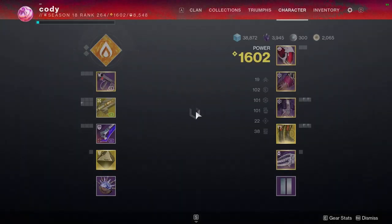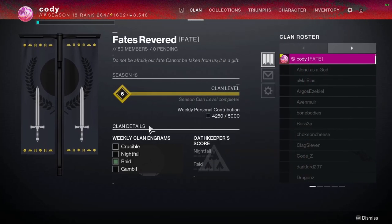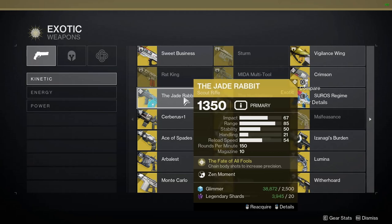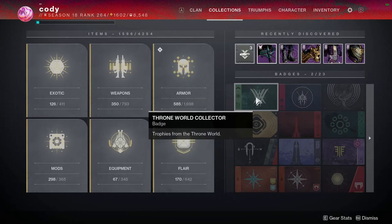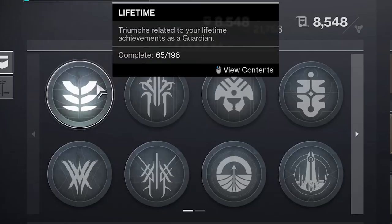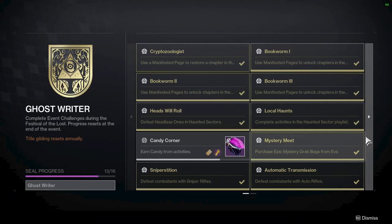Pressing I opens your inventory. Starting on the left you can see Clan, which shows clan members, weekly rewards, and clan level. Next is Collections, where you can view every item you've ever gotten and reacquire any exotic gun, armour piece, or cosmetic. You can also see badges showing which items you've got from each location. Triumphs is basically the achievements system for Destiny 2 — you can view what you've achieved sorted by location, and at the bottom you can view Seals, which are a way to show off a group of achievements.